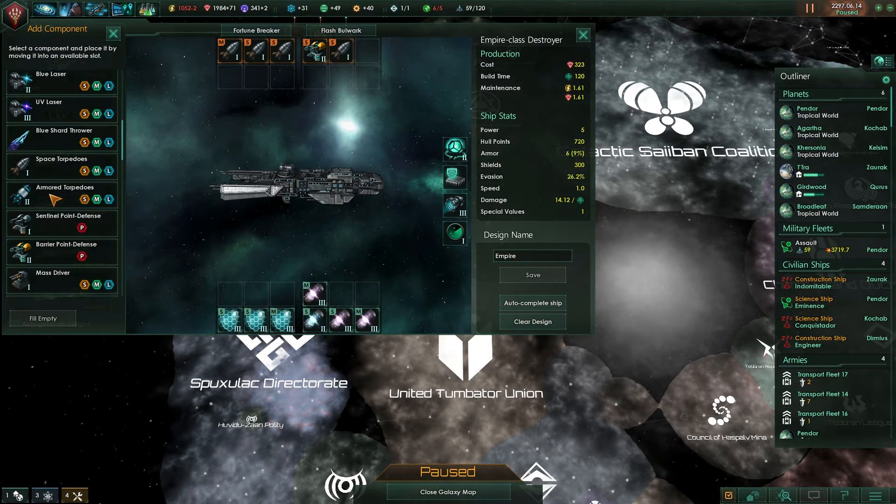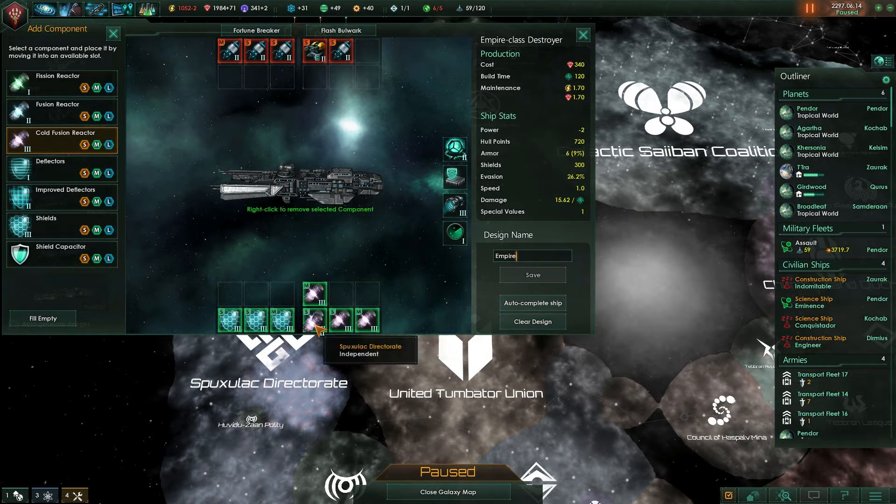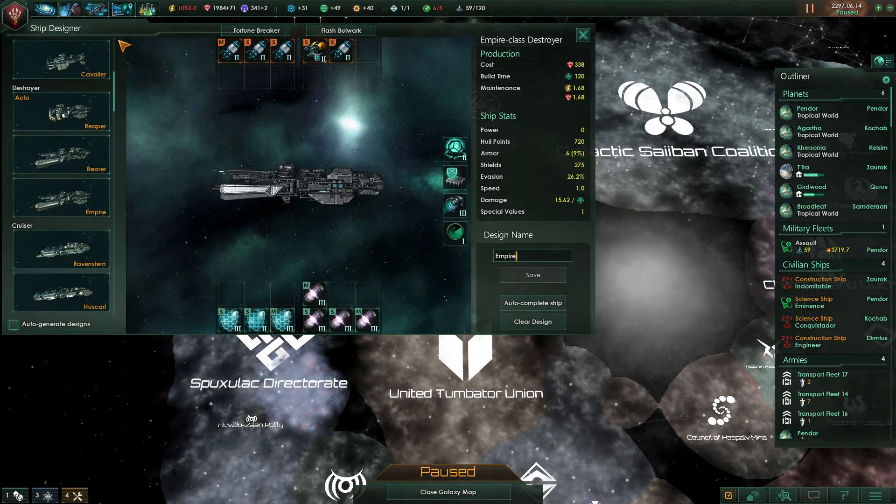Oh my god, have we not upgraded these ships yet? We haven't been upgrading our ships, guys. Our Empire-class destroyers are not effective yet — that's not good at all. We're going to need to turn down one of our shields a little bit. I don't like turning down my shields, but you've got to do what you've got to do.